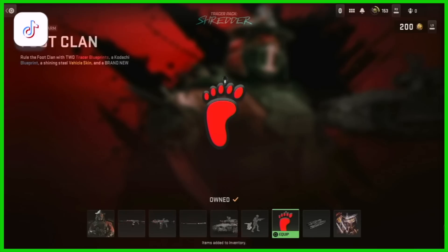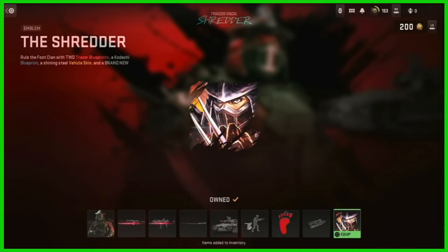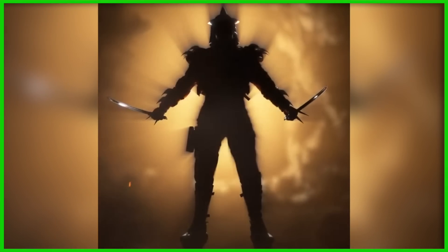Next we look at the charm, which is something that just kind of hangs off of the weapon to the side, but you can see it in game — it's a little Foot Clan symbol. Next thing that comes with the bundle is this Shredded sticker that can also go on the weapons. And then finally it has this little calling card that plays whenever you take out an enemy and pops up on their screen. The bundle itself goes for about 2400 COD points, which is about 20 bucks. Super interesting to see the Shredder in Call of Duty — I wonder if they're gonna do a foot soldier or any other characters, or if it's just the Shredder.